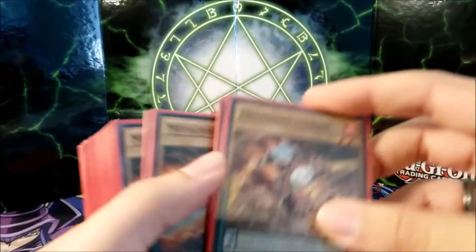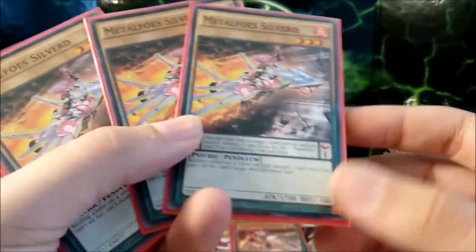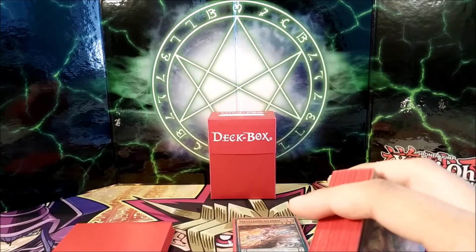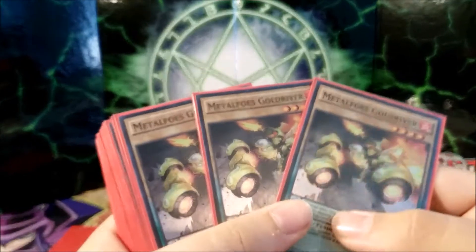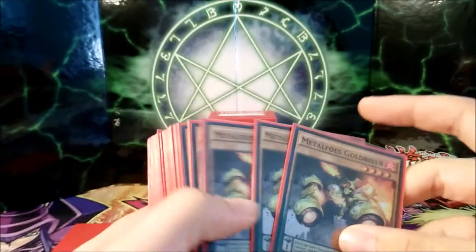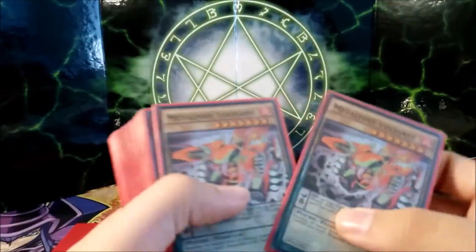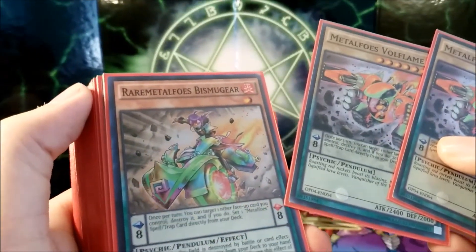Metal Foes Stealin three times — it's a scale eight. We have Metal Foes Silverd Scale 1 three times also — 1700 attack is not bad and it's level three, so if anybody still plays level cards you're somewhat safe from at least Gravity Bind and Level Limit. Three Gold River — pretty standard level four normal monster, 1900 attack and scale one. We have an equal amount of scale ones and eights which is pretty good for consistency. We have two Volflames, which is the big beat stick, and one Bismu Gear for the last scale eight.